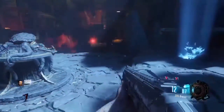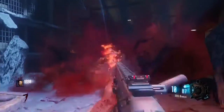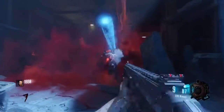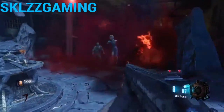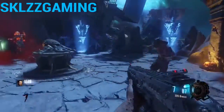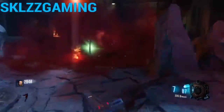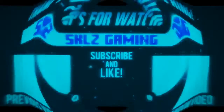Here we're at Mob of the Dead doing the same thing. So in total there are four locations: one is the ritual spot straight ahead from spawn, the next one is Der Eisendrache where Shangri-La is, and the third one is Mob of the Dead.